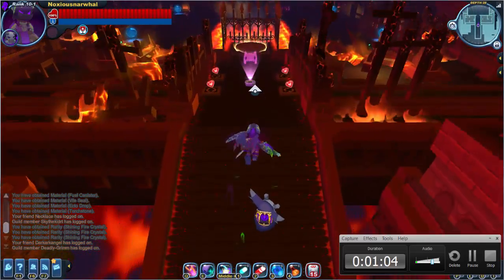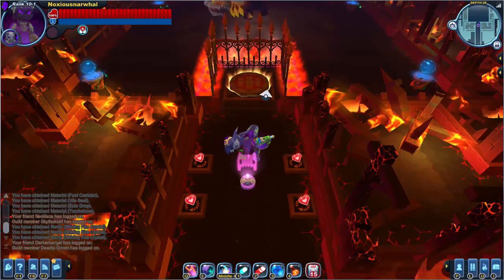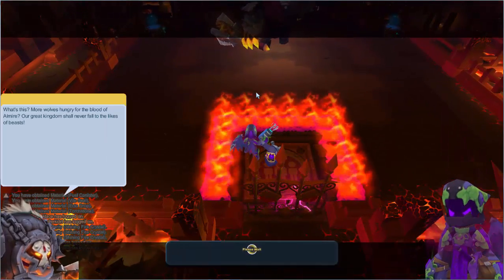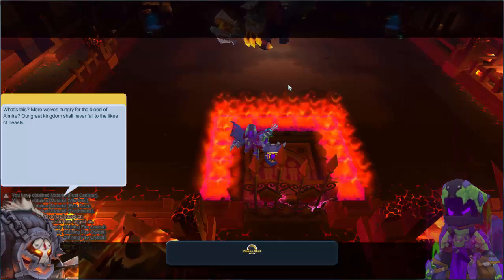There's one use of Flash Charging that's just consistently amazing: against Vanaduke, you can absolutely destroy him. He's such an easy target to hit, and Flash Charges just do so much damage.